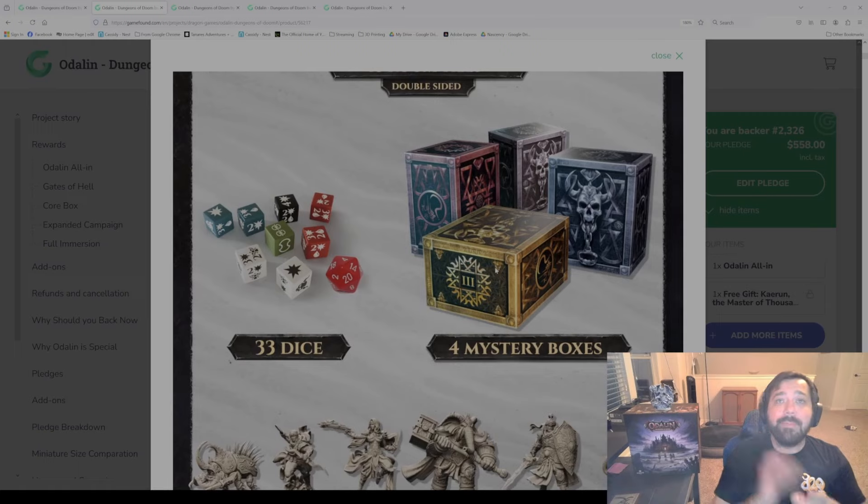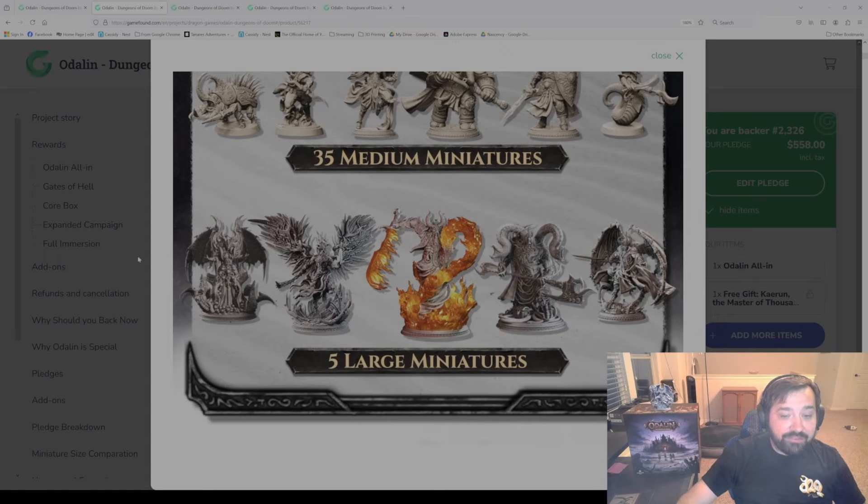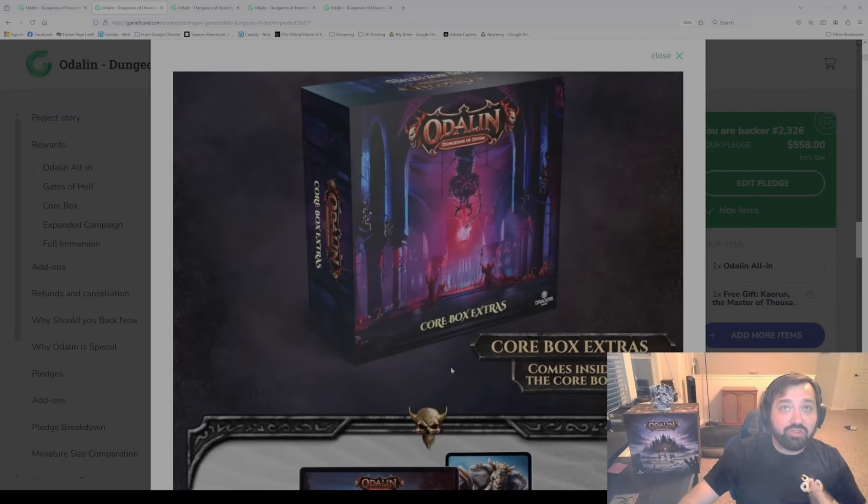There are 35 medium miniatures in there — a lot of these are the heroes, and then some of the villain ones. Then you're seeing the five large miniatures. When I mentioned earlier about having large miniatures, these would be ones that would come pre-painted. Most of them are demon characters you will play. The center one is the Jin, who is an enemy character. So there's lots in the core box, and then there's the stretch goal content — let's check that out quickly.